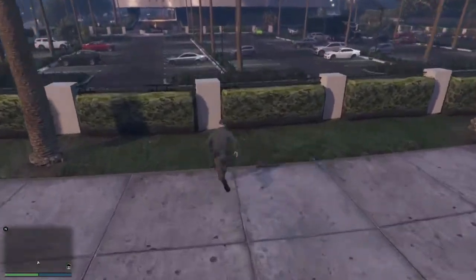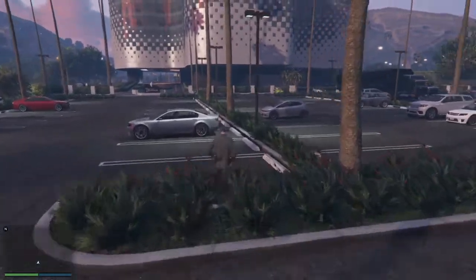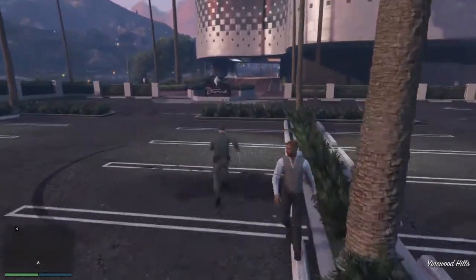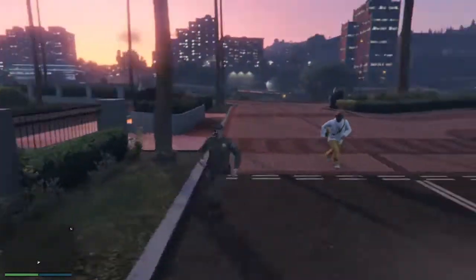Now you guys can see the glitch worked — my screen and my mini-map are not blacked out. Quan just crossed over here. You can see me running by the parking lot. I'm off the radar. Okay, yeah, I'm here — awesome. So what else are we supposed to do? Same old steps.